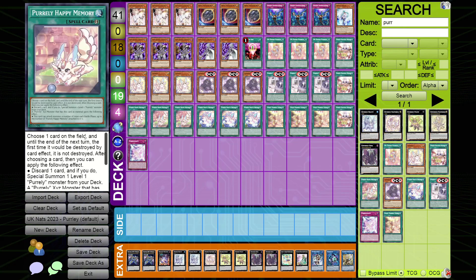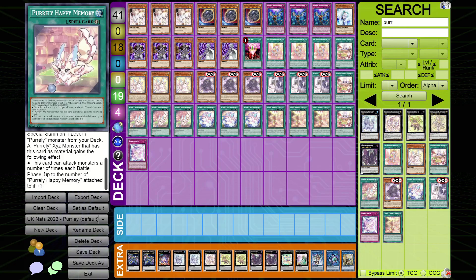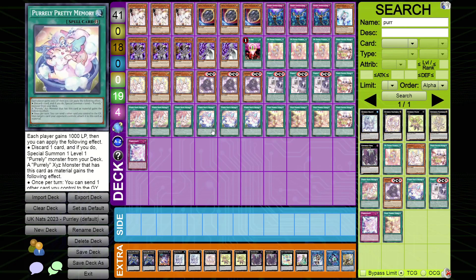Happy Memory is the next quick-play spell. You choose one card on the field and until the end of the next turn, the first time it would be destroyed by a card effect, it is not destroyed. You then discard one card and special summon one level one Pearly monster from your deck. A Pearly XYZ that has this card as material gains the effect: this card can attack monsters a number of times each battle phase equal to the number of Pearly Happy Memory attached to it — this is going to facilitate a lot of OTKs.